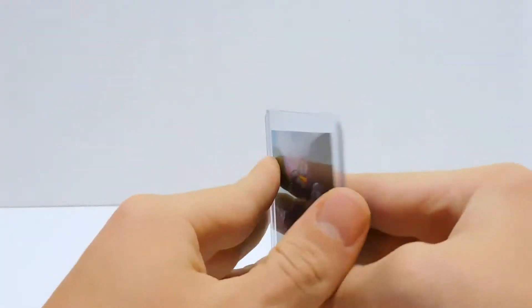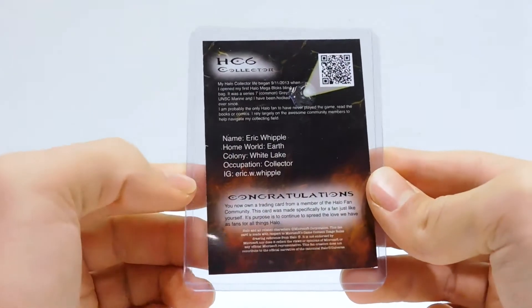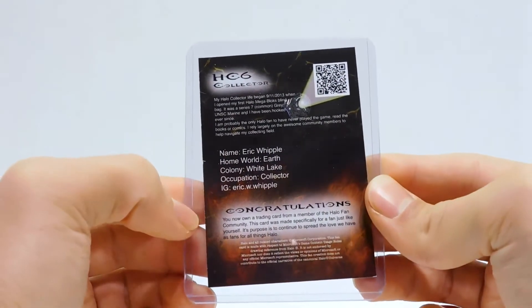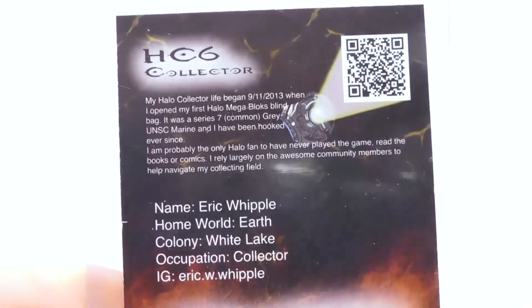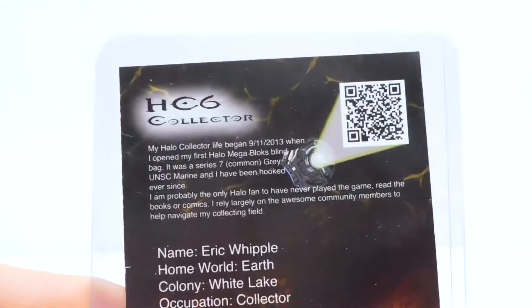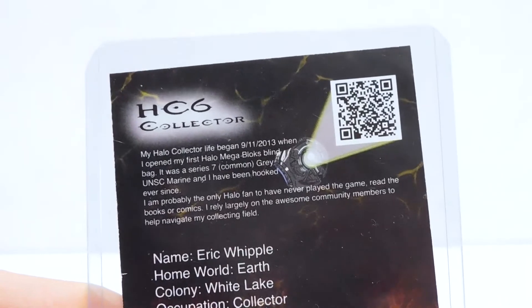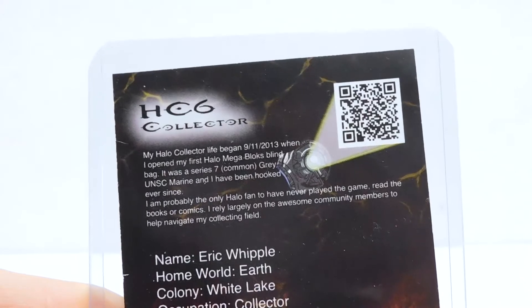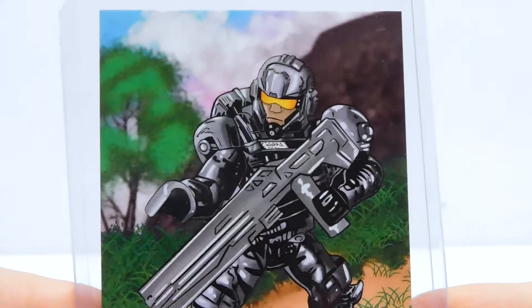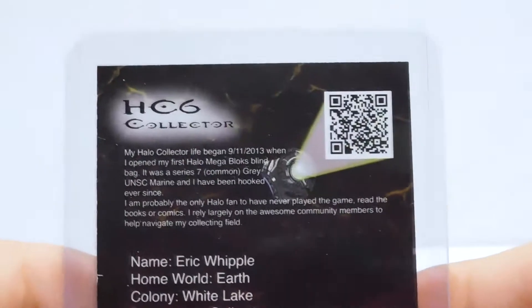This is Eric Whipple's card — let me get in closer so you can read it. Okay, so this is card number six and it says: 'My Halo collector life began 9/11/2013 when I opened my first Halo Mega Blocks blind bag. It was the series 7 common gray UNSC marine. I've been hooked ever since.' So I guess that's who this guy is right here — the gray series 7 blind bag marine.